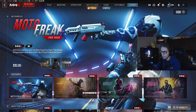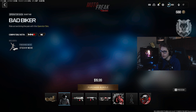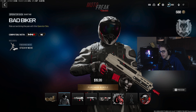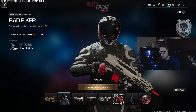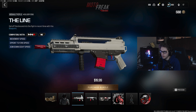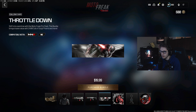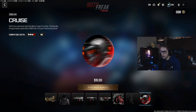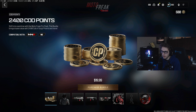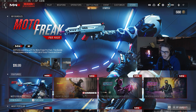We also have this brand new Motor Freak Pro pack. If we go and look at it, we get $20 worth of COD points. So essentially for free, you get the Bad Biker Skin from Bantam. I kind of like that actually, it looks really cool with a brand new Stick and Move finishing move. We have the Line, which is a Holger variant. We have the Lane Splitter, which is a Rival-9 variant. You get calling cards, a sticker, and a charm. Basically you pay $20 for $20 worth of COD points and you get all this stuff free, which is a nice incentive that they release every now and then. But we're not looking at that — we're looking at Supernova.